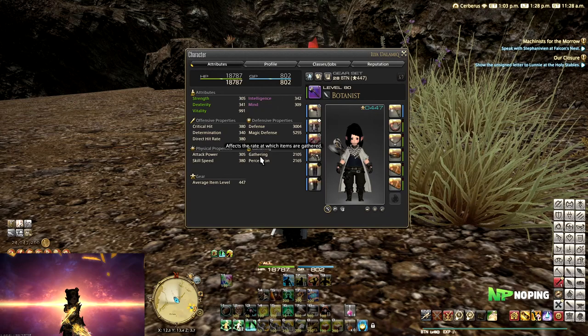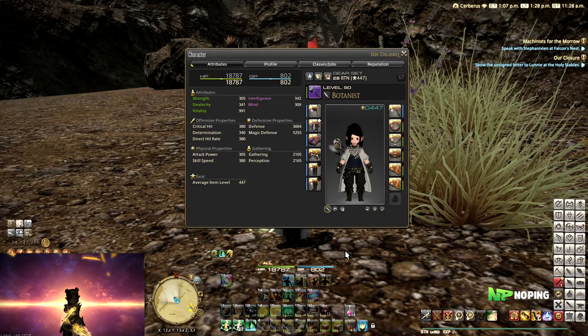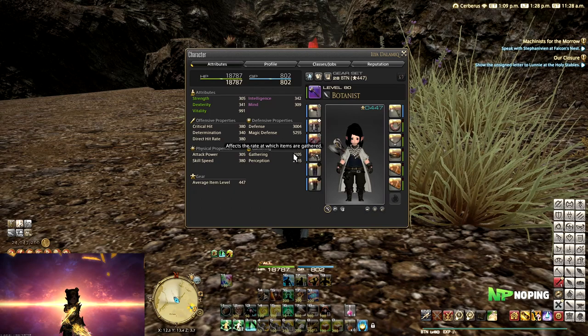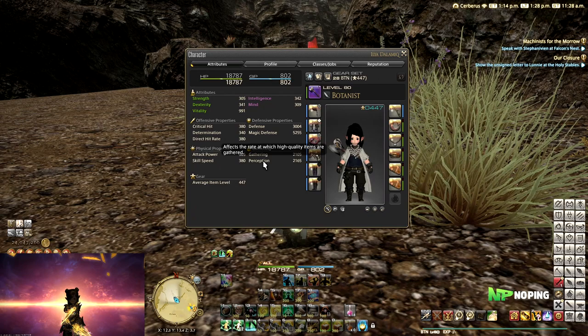First of all, let's take a look at our stats. We have three stats available to us: gathering, perception, and GP. Just like with any other class, GP is our mana, so to speak — it's spent on our different abilities. Gathering will boost the percentage chance that we have of obtaining an item, so the item rate is not 100% standard, but with higher gathering you can boost this chance higher and higher.